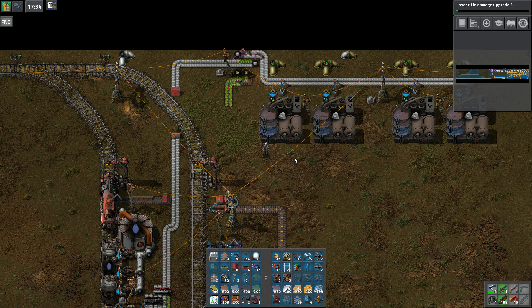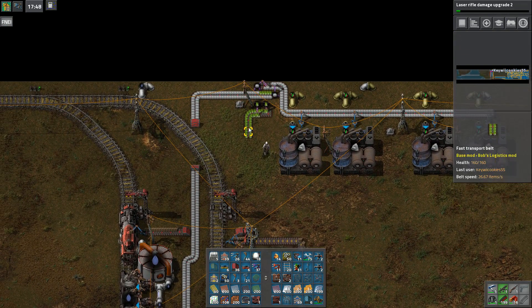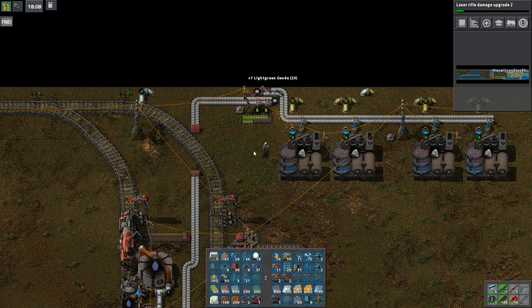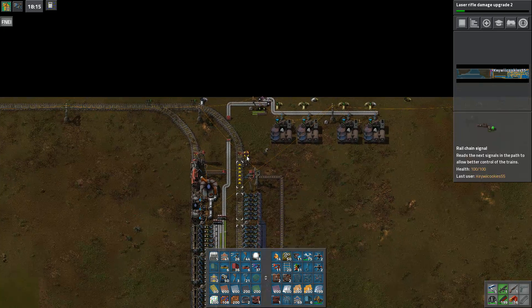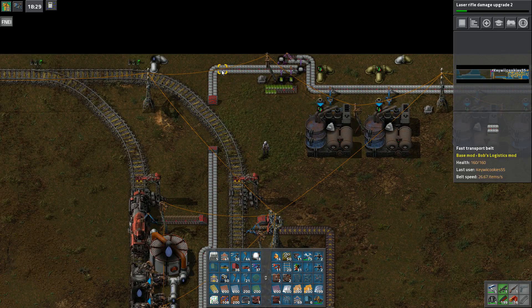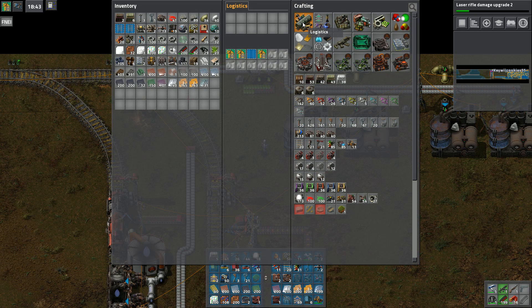When we last left off, we were messing around with this stuff. First off, I'd like to say it's been a hot minute since I last played Factorio, so I might be a little out of practice. I've been playing a lot of Rollercoaster Tycoon, which visually is somehow very similar — the paths are very similar to the belts. We're going to deal with that mentally for a while.